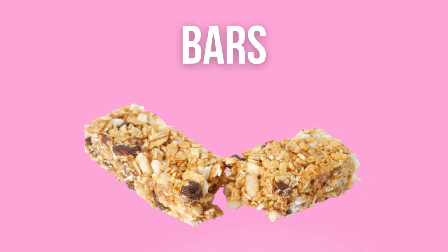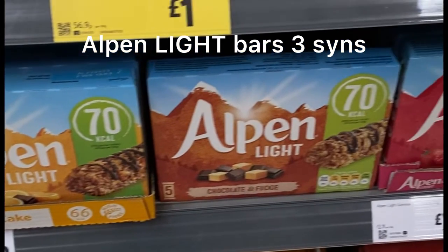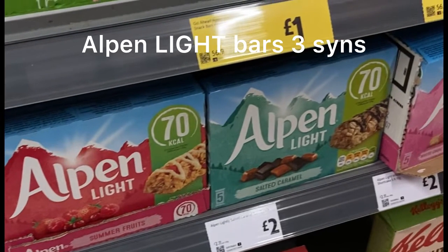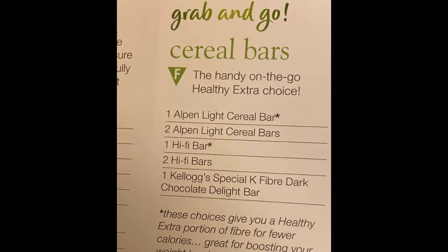Next up we've got cereal bars. You can include cereal bars as your healthy extra B choice, but if you want additional ones you can sin them. The Alpen Light bars — emphasis on 'light' — come in a variety of flavours and the majority are three sins. As your healthy extra B choice you can have one or two Alpen Light bars, one or two HiFi bars — which are the Slimming World bars — or a Special K bar as well.